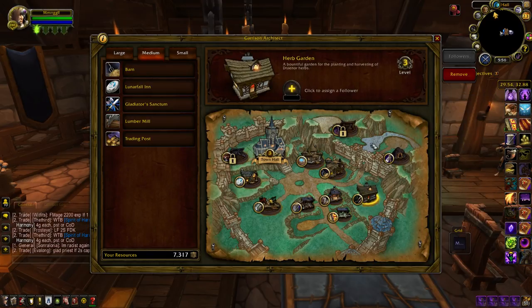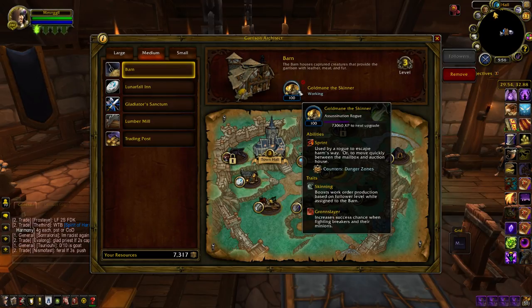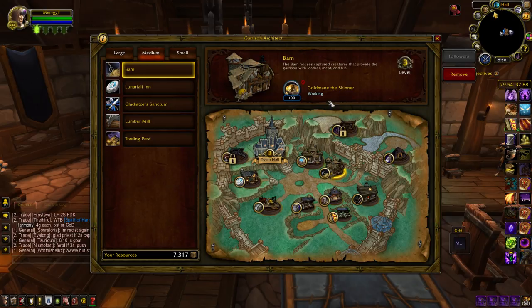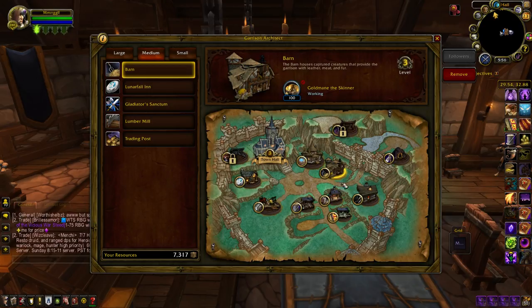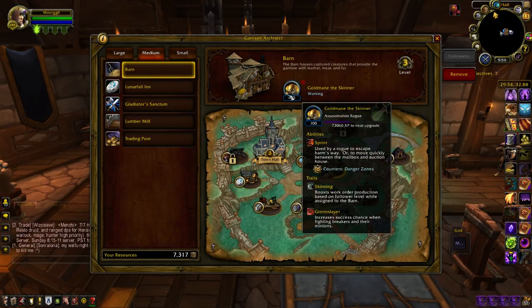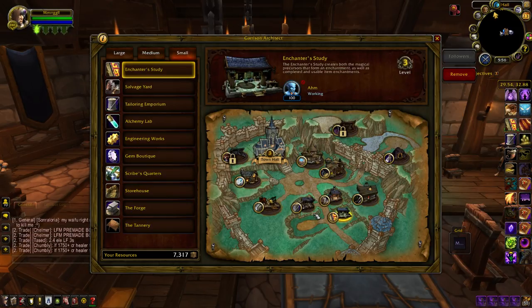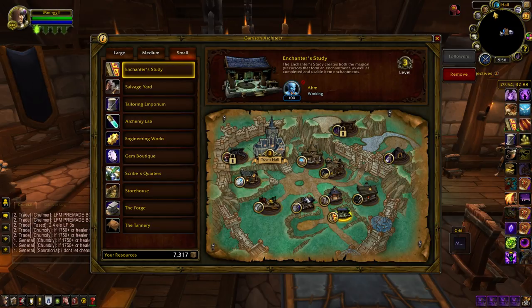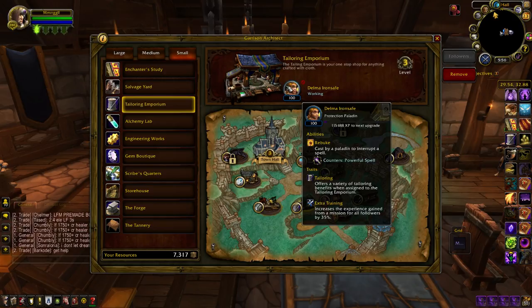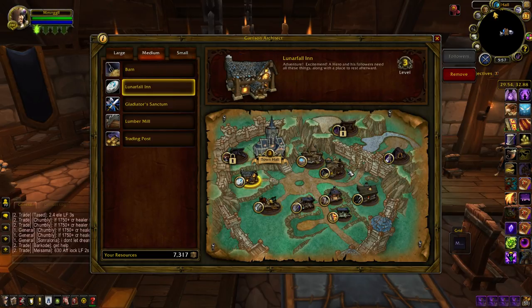Having the followers is going to be a necessity starting with 6.1 tomorrow. If you don't have the follower in there, it will account for it every 4 hours, which means you can't just put your follower in at the last minute to take your stuff. So make sure you have your followers set to their proper locations. They will get XP while they do work orders, so they will level to epic without you actually having to send them on missions — that's a nice bonus.